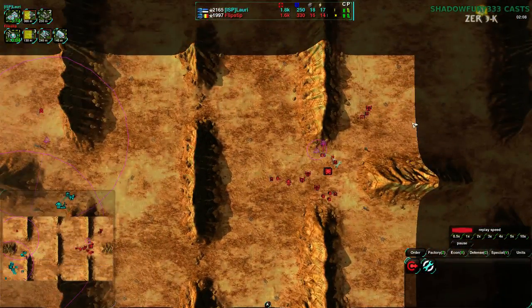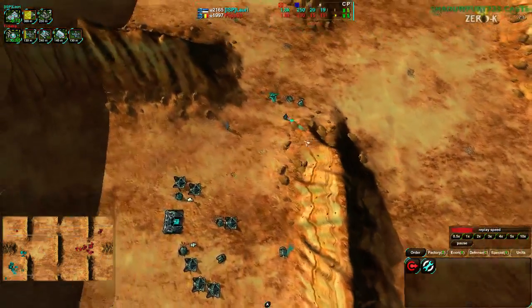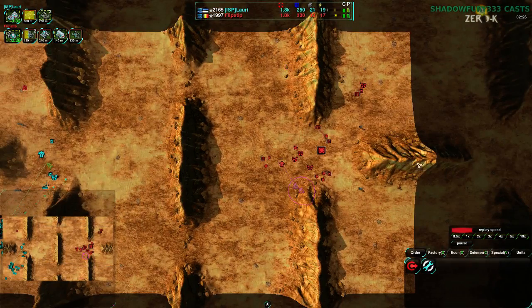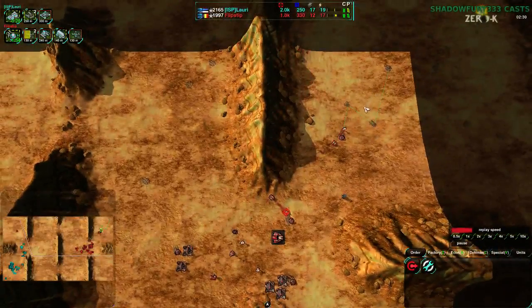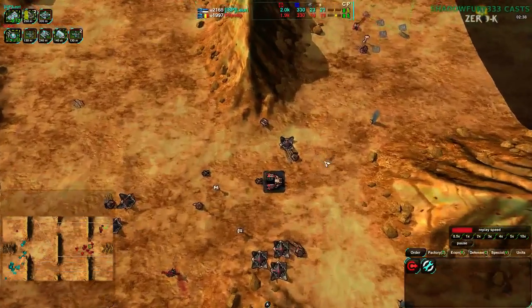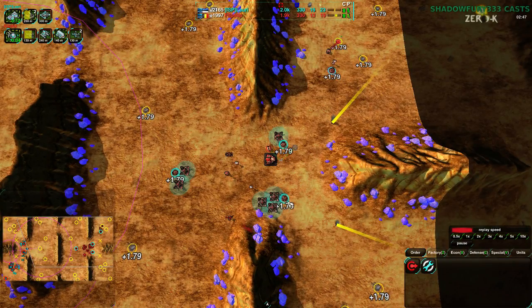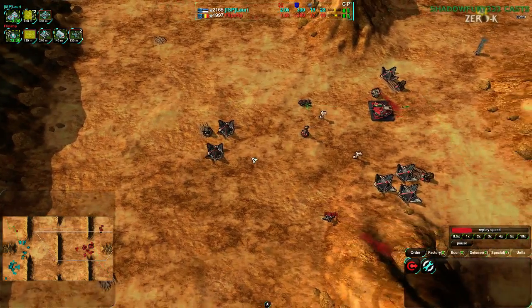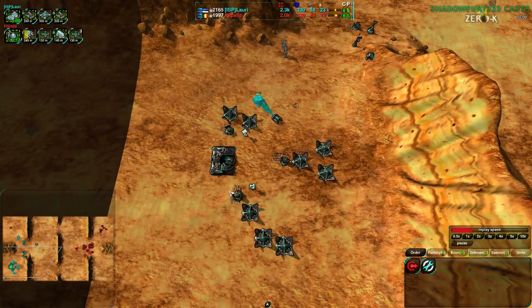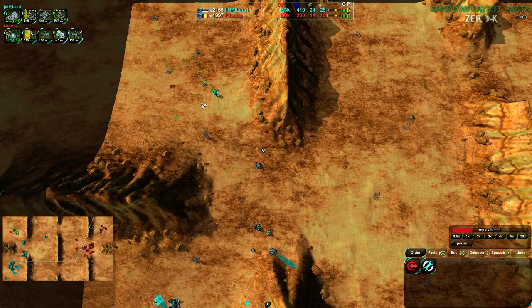Flipstep does have the dark tier, so they'll know when Lattery goes to the north. Flipstep is going a bit further out with the commander, which makes sense. Both commanders are upgraded - both players going for econ commanders makes sense on this sort of map where building up the economy early on is very important. Lattery is actually ahead economically despite starting in that pocket, which makes it a bit harder to build up. Part of the reason Flipstep went forward to take that metal extractor - a little bit risky, but it means they have three metal extractors right off the bat.